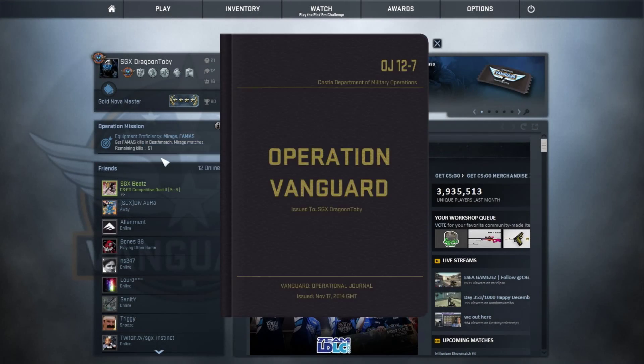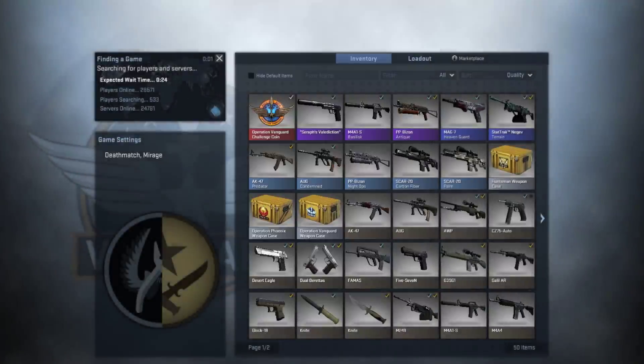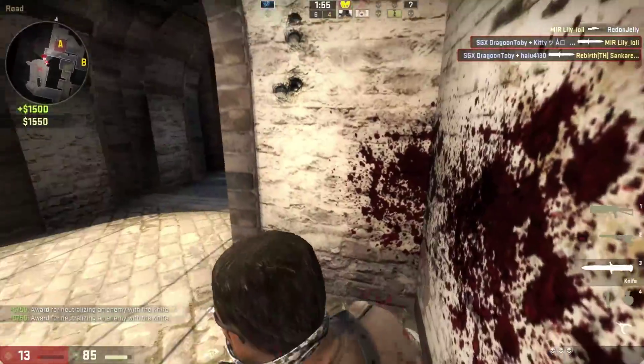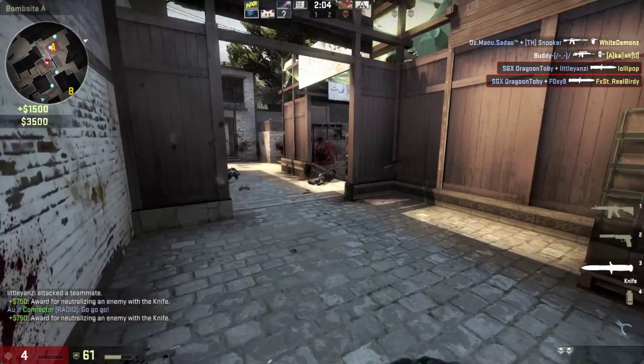So basically, you complete missions in order to rank up your badge level. Six new maps have been added and I'll give a short description on each one of them. Starting with the Bazaar map — the environment is basically like Dust, it's a desert type map. The layout is very balanced for both sides and it's a good map to flank targets.